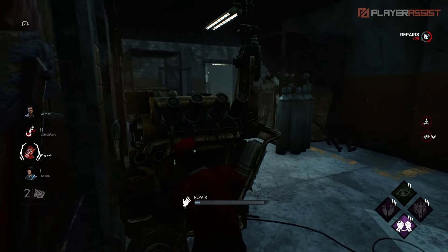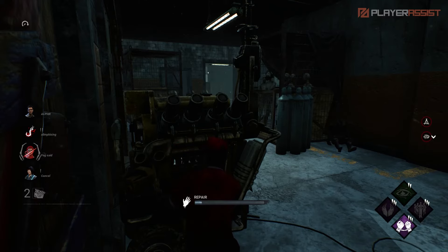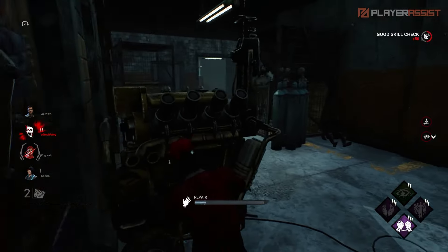To win the game in Dead by Daylight, one of your objectives is to repair all five generators to open the exit gate. If you're new to the game, here's what you need to know about it.